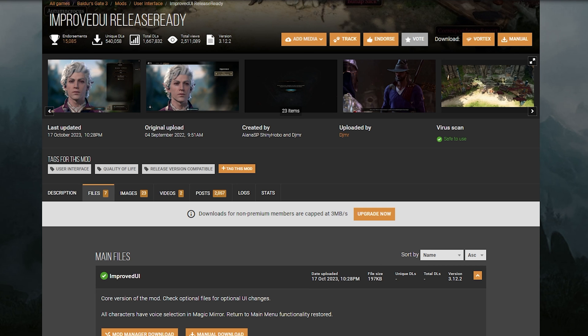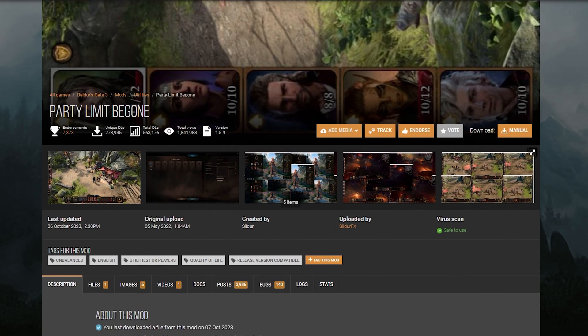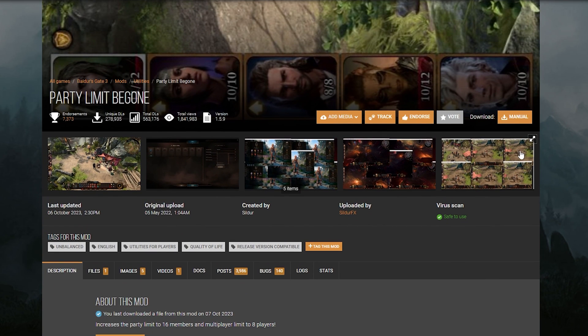The next thing you're going to need to make the goblin clan is Party Limit Be Gone. What this does is raise the party cap from 4 to 16. This can also raise the multiplayer cap to 8. There are some additional steps to patch the Baldur's Gate 3 exec file and raise the party limit to 8 in multiplayer, so if you have a big group of friends and want to play co-op, this is the mod for you.